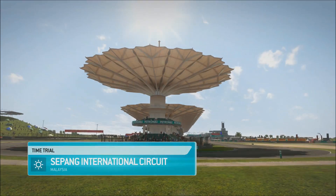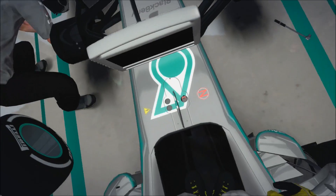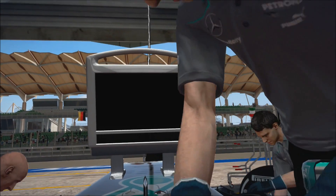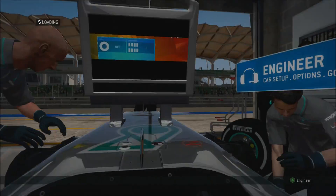All right, here we go for my second setup of the F1 2013 game. Today we're at Malaysia and this track is absolutely fantastic to drive on this game. For some reason it just brings out the best in the handling model. You can just throw the car into the corners and it sticks every time — it's absolutely beautiful to drive. So I had a lot of fun making this setup. Let's get straight into it.